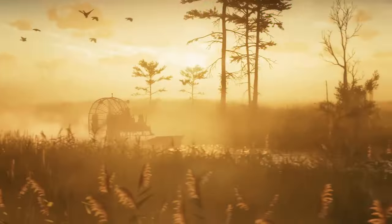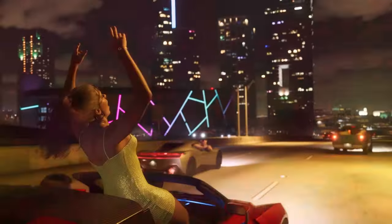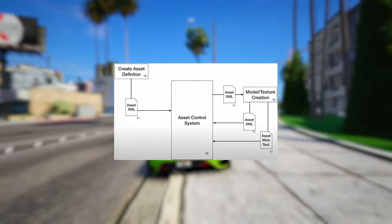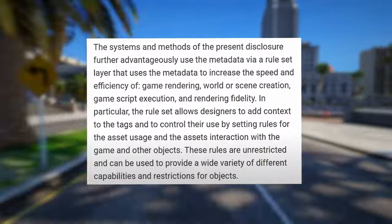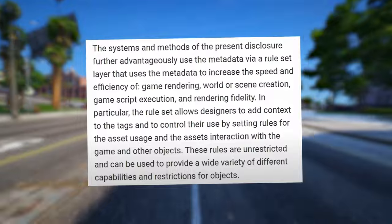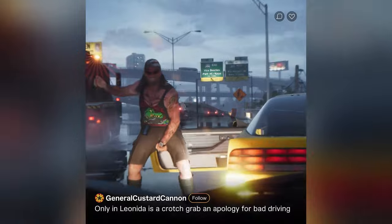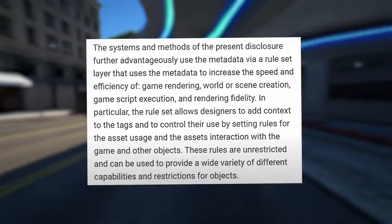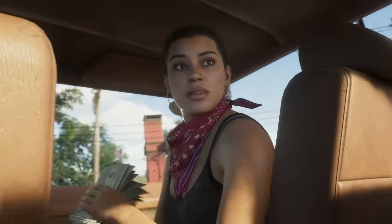Furthermore, all these assets can be stored on servers for easy developer access via an API, and can be stored in various formats like XML, binary encoding, and relational databases. The systems and methods further use the metadata via a rule set layer that increases the speed and efficiency of game rendering, world or scene creation, game script execution, and rendering fidelity. In particular, the rule set allows designers to add context to the tags and control their use by setting rules for asset usage and the asset's interaction with the game and other objects. These rules are unrestricted and can provide a wide variety of capabilities and restrictions for objects.